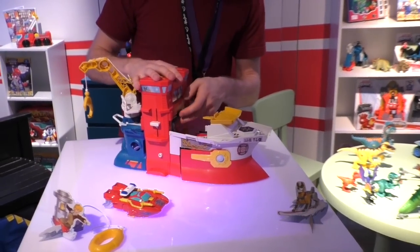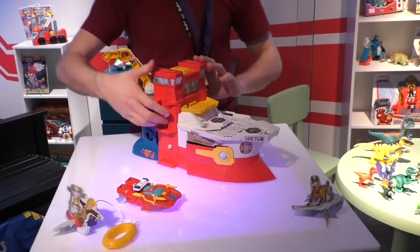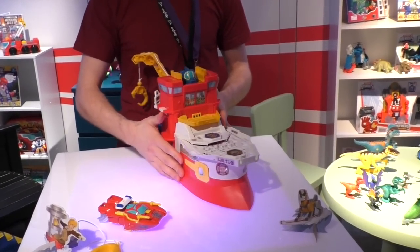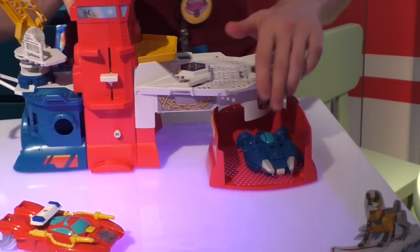You load him into the ship — he's in his bot form, just remember that. Load him in, pull up on the lever, and now he's in full command of his ship. If you want to go on a deep sea rescue mission, push down on the lever to reveal Hightide in his mini submarine.